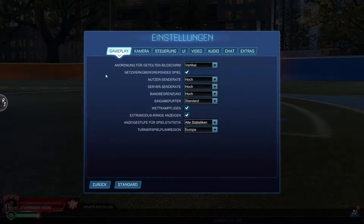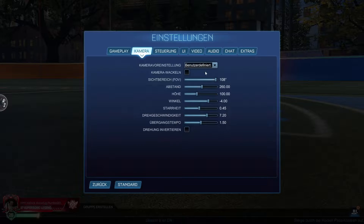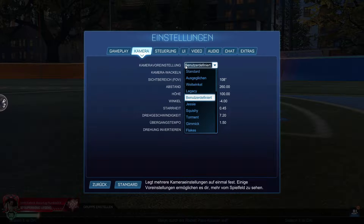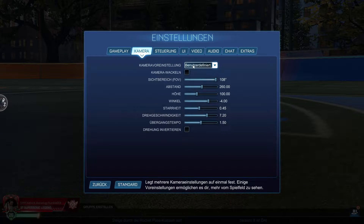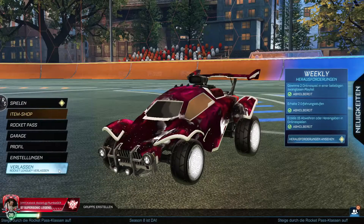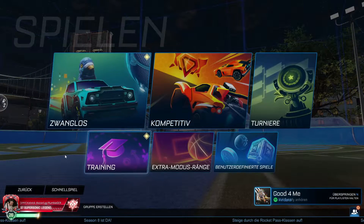Go into the settings and navigate to the camera tab. I use custom camera settings — I don't recommend using the normal standard settings, because with the default settings it's much more awkward to fly. You can copy my settings or use your own.